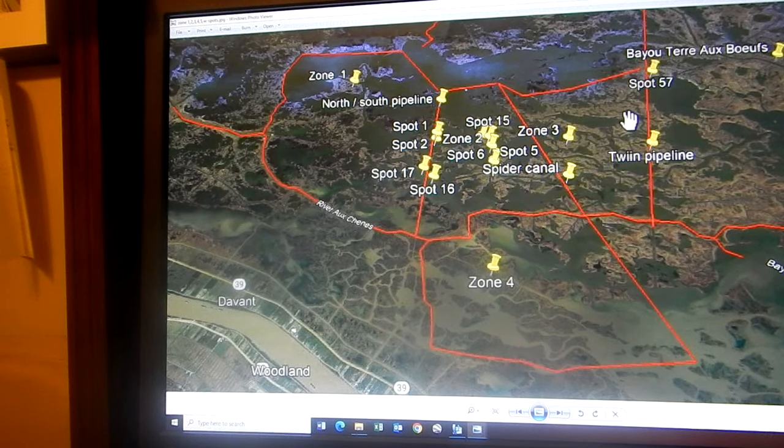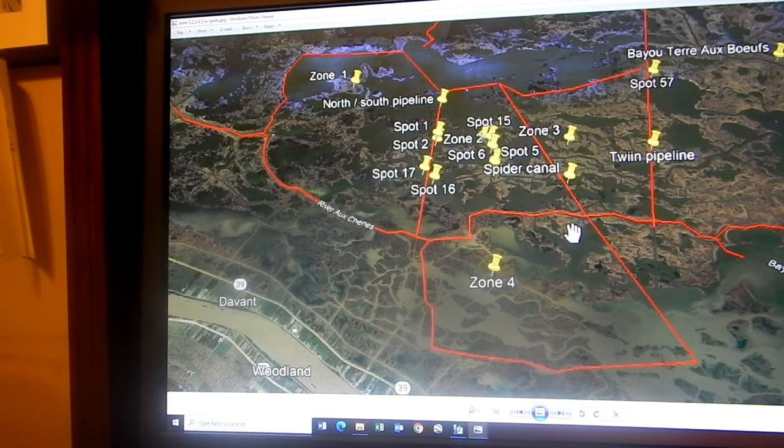People want to know how to learn Delacroix, how to fish Delacroix, what to do. So what I did was go through and explain that Team JoJo's has 5 zones that we fish. Zone 1 is the Grand Lake area. Zone 2 is the North-South Pipeline. Zone 3 is the Spider Pipeline. Zone 4 is the Point Lahash area. Zone 5 is east of the Twin Pipeline. So we've got 5 zones by Terry Buff.